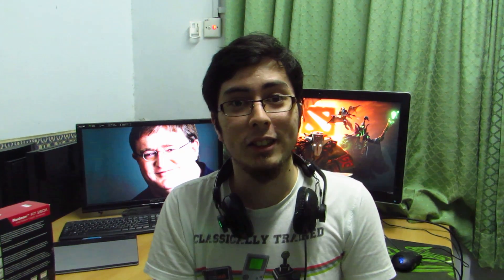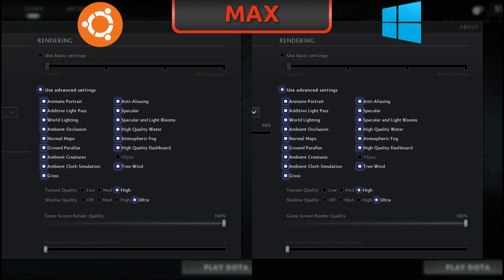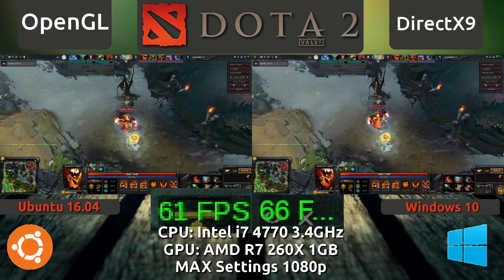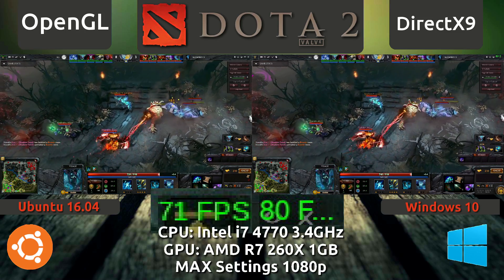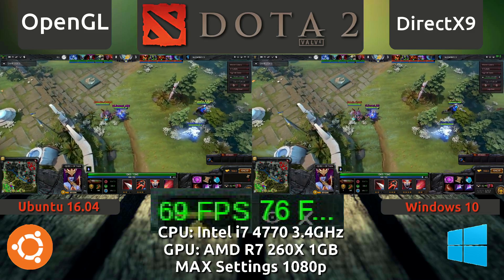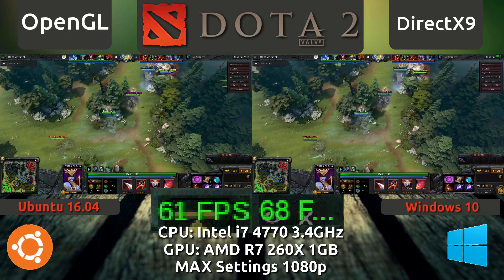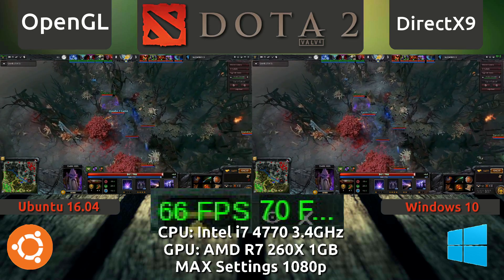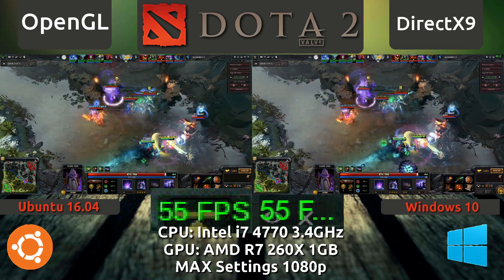So without further ado let's go ahead and see the results. On both Ubuntu and Windows I made sure to keep the graphics settings exactly the same. Starting with the side-by-side comparison we have the default scenario which is OpenGL on Ubuntu and DirectX 9 on Windows. We are seeing a loss of about anywhere from 10 frames per second on average compared to the Windows AMD drivers. I'm running the open-source MESA Radeon drivers on Ubuntu and the proprietary Crimson drivers, which I think is 16.11, on the Windows side.